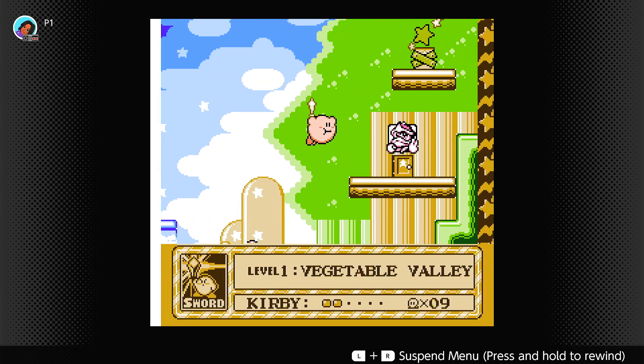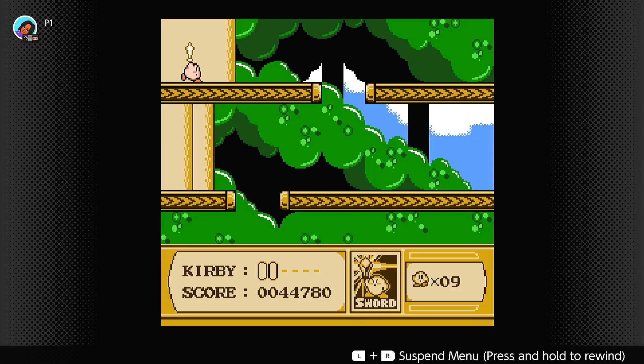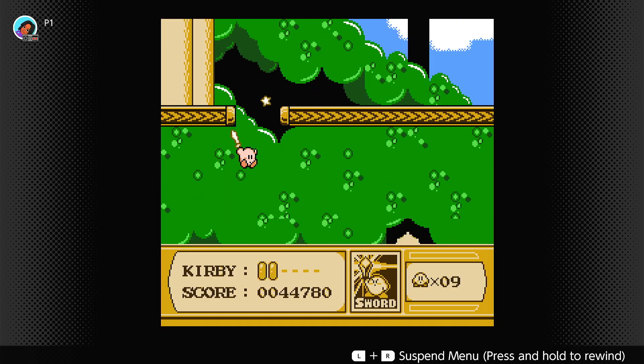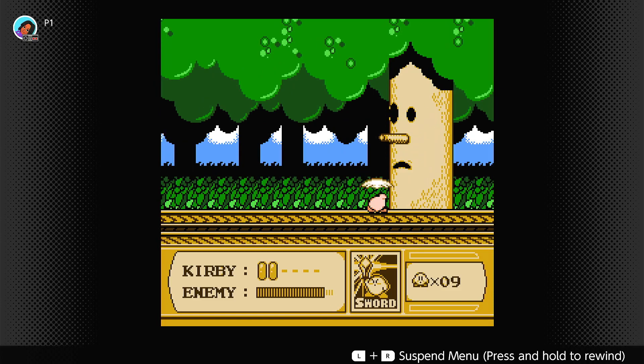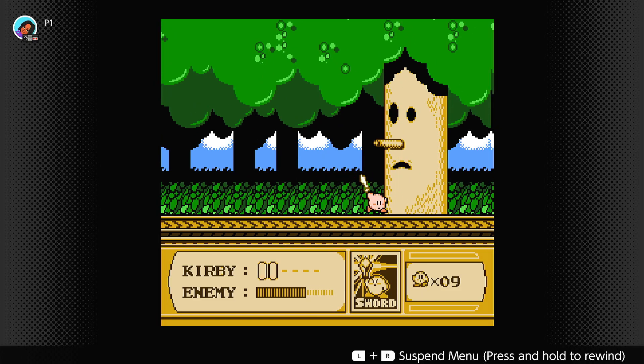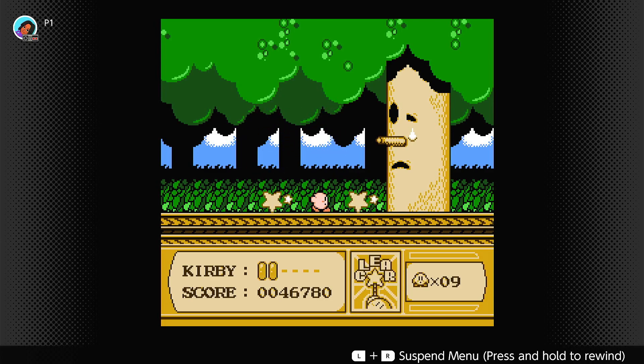Let's go attack Whispy Woods — I think that's the name of this boss. He's in a lot of the games. This is why the sword is important — I don't think you can even get one hit in without it. It feels like cheating, but they gave us the tools. And we cleared it! Little dance.